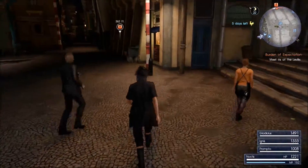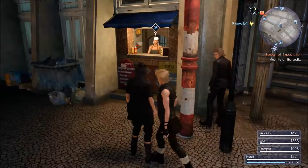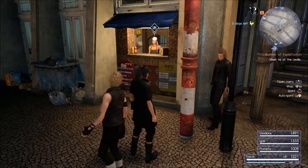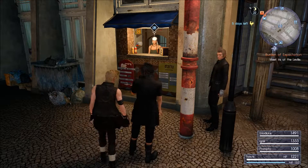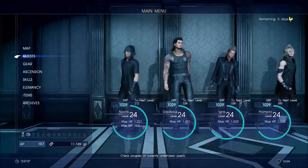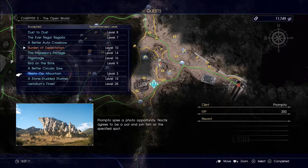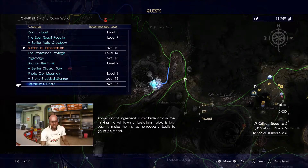We do need to buy some ingredients for the mission. What do we need to purchase for the guy in Hammerhead? I might as well do it while we're here. Let me check the quest - I hope it tells me what it wants. I don't know what we need to buy.